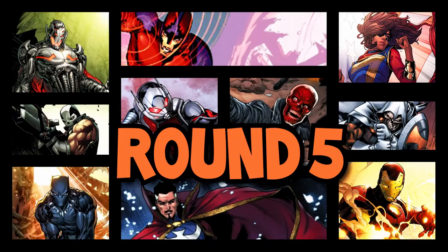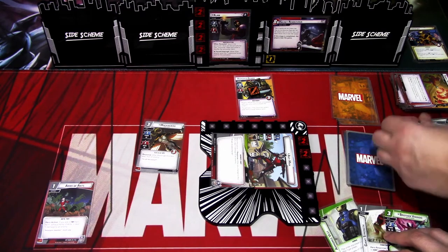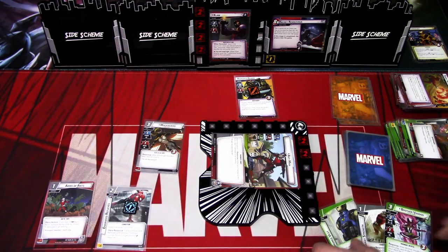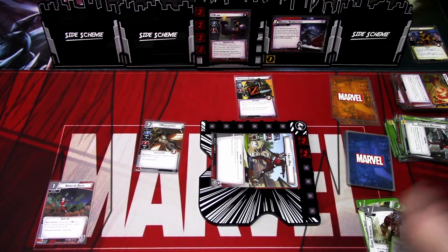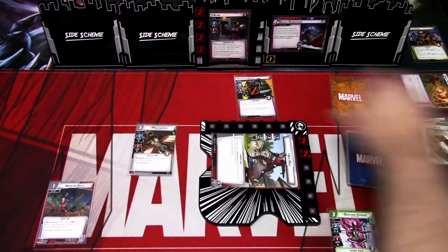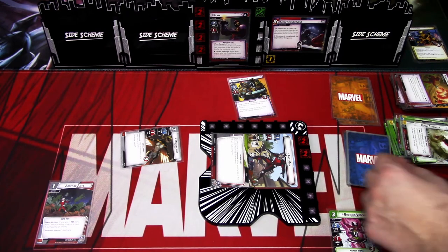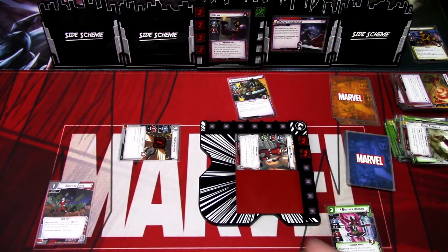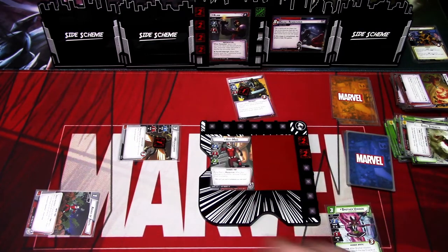Let's go to the next hero phase. This turn I think I'll play Mockingbird using Enhanced Reflexes, keeping Brother Voodoo. I'll discard Armored Best and Giant Strength, and we stun Claw. Mockingbird will remove the Tough from the Armored Guard. I'll flip to Tiny version — we remove one threat from the scheme. That is our turn, except we deal one damage to Armored Guard.